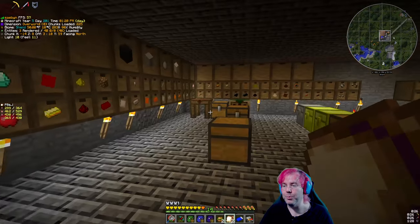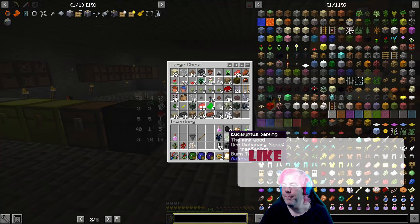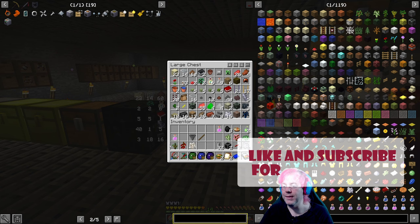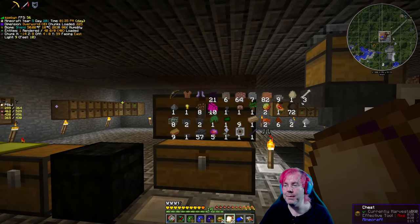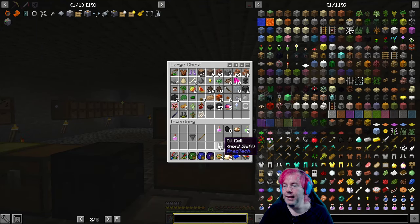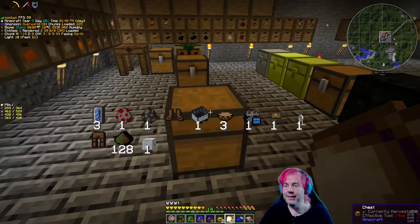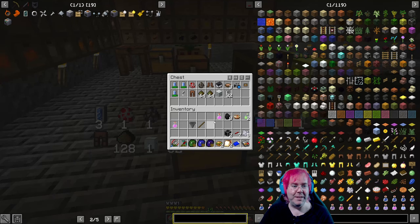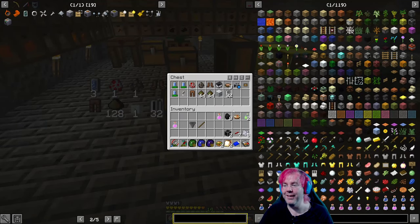We're gonna go get a place for crushed plates. I don't know if I have a place for these. I think I have a box over at spawn that has a bunch of these saplings in it. Here's some room, I'll just dump them in here. The oil cell — I'll hold on to that, it'll be useful. I'll put stuff I don't have an immediate use for that will be useful over here. I'll put it in here anyway.